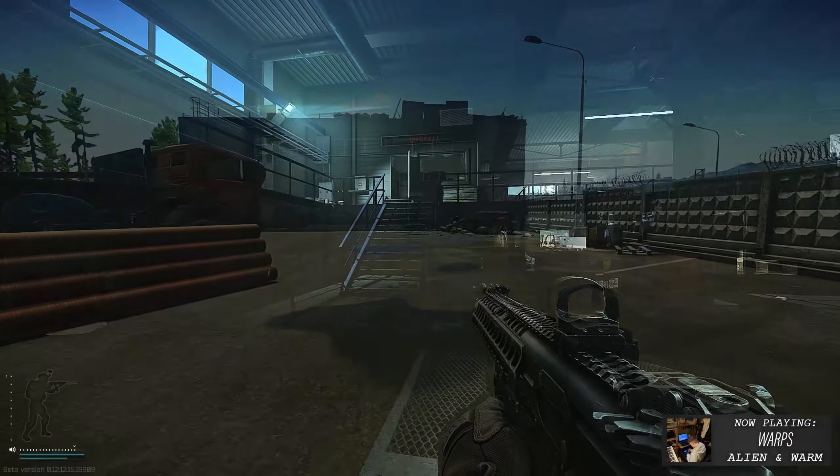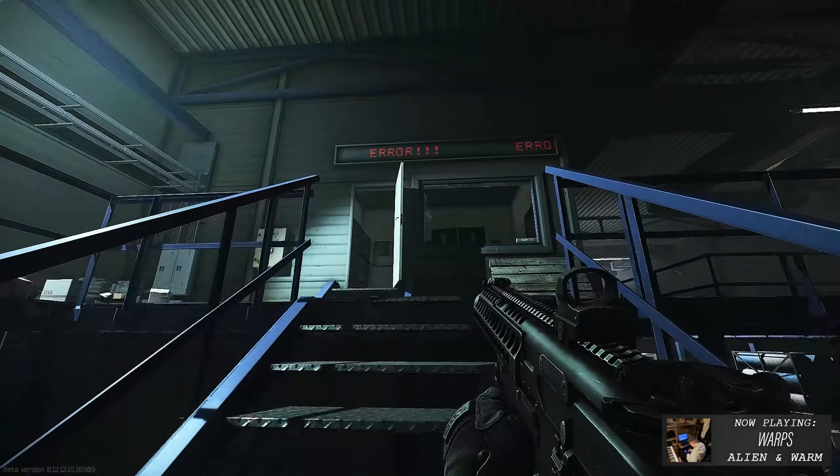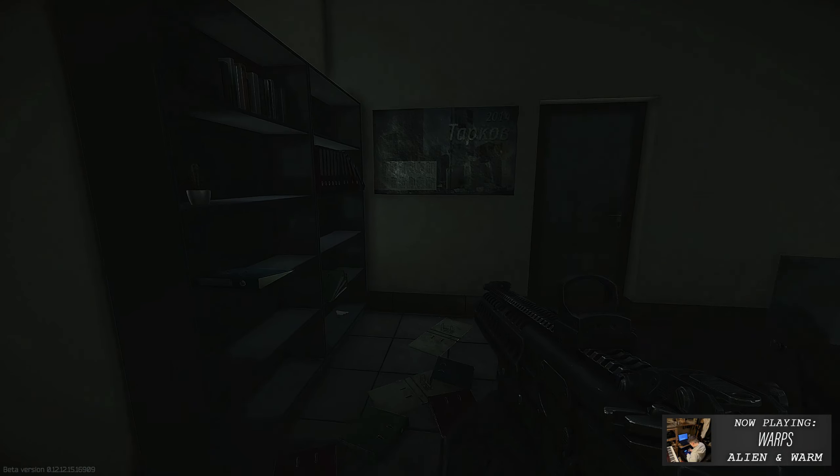You'll need to move to the northwestern corner of the warehouse up on the second floor, move into the office, and retrieve the first data folder on this shelf here.